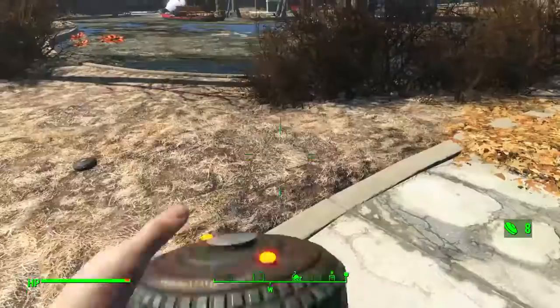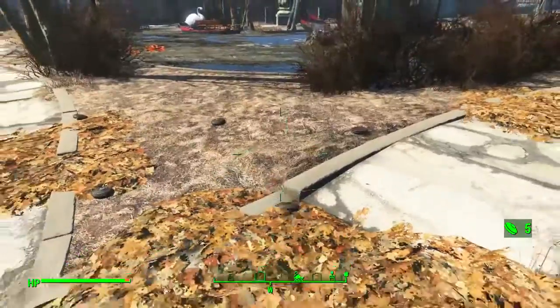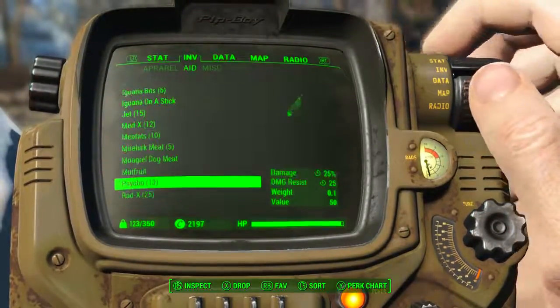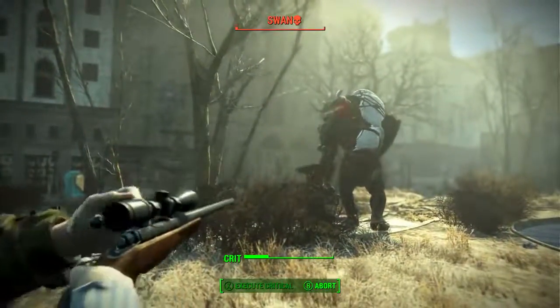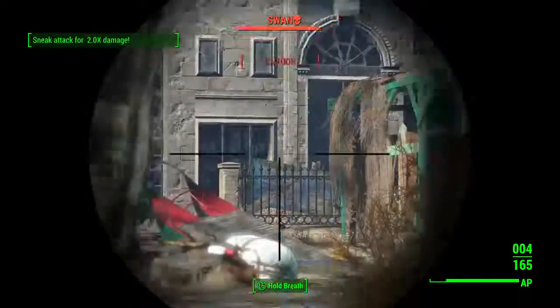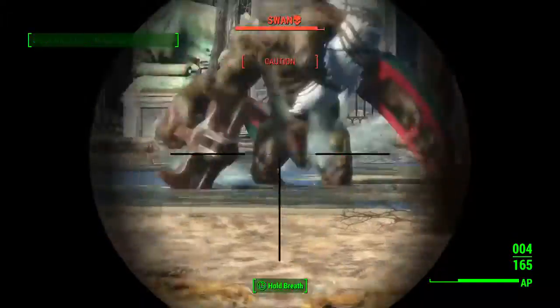Now, tips on how to kill Swan. Firstly, use explosives — lay a big group of landmines in one small area. Secondly, eat all the chems you can find in your inventory. Thirdly, use a long-ranged weapon like a rifle with a scope. Make sure your first attack on Swan is a sneak attack so you do extra damage.